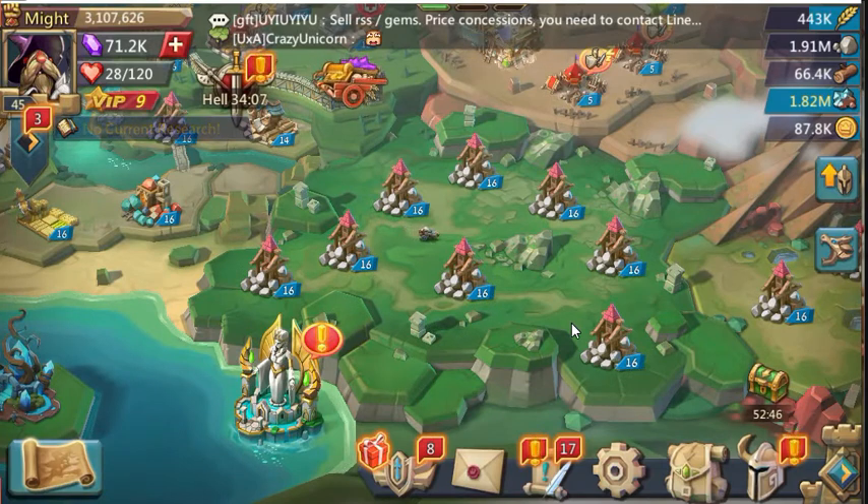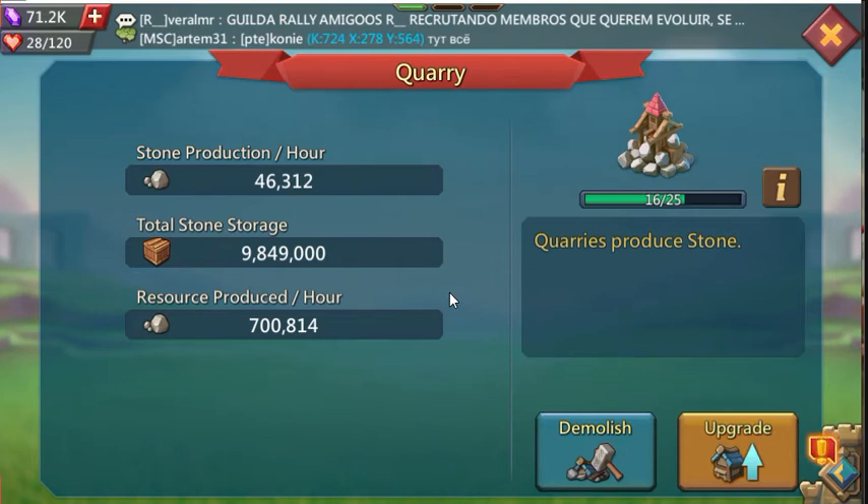I leave it outside of the hive and pretty much burn it whenever I need specific resources. This is just one of the ones I have that I wanted to share. Going inside, it makes about 700,000 per hour and can hold almost 10 million in storage. The familiars are not fully done and the heroes are not fully maxed on this account either, but they will be eventually.